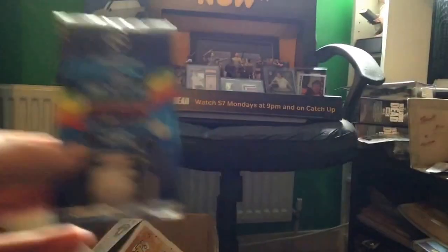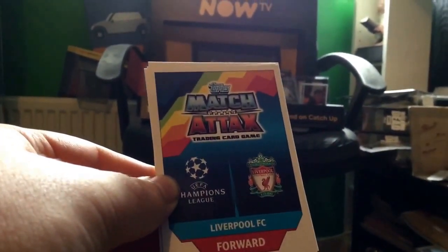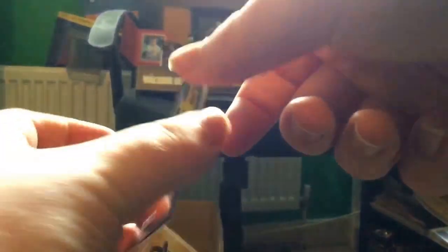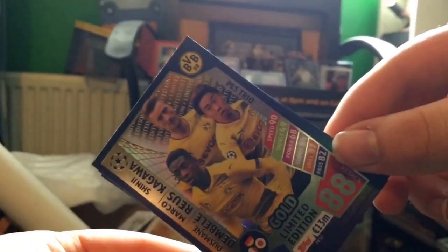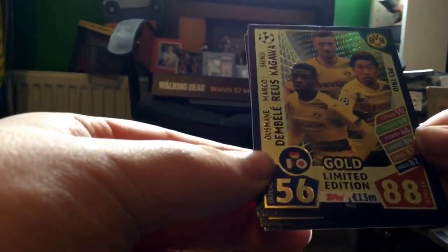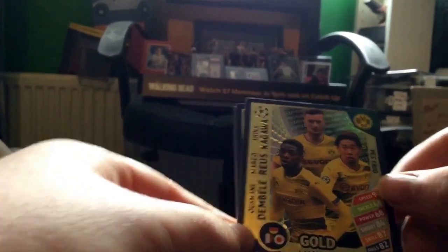We'll show you the back of them first so you know what they look like. We have the Liverpool FC forward - very nice design with the Champions League logo, Liverpool's logo, the player's position, and the team's name with different club stripes representing different clubs. It is a gold limited edition. It's a PES trio - a PES limited edition. It is Ousmane Dembele, plus Marco Reus and ex-Manchester United, ex-Dortmund, now Dortmund again - Shinji Kagawa. Awesome design, 88 attack and 56 defense.